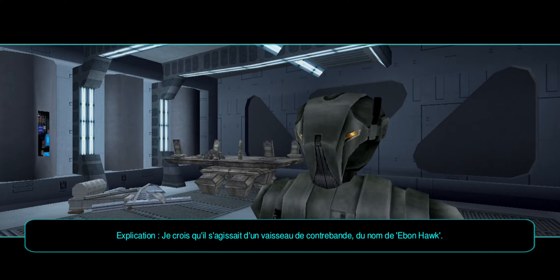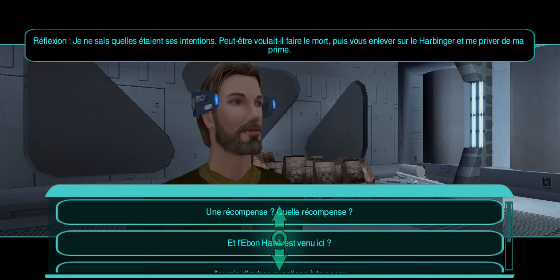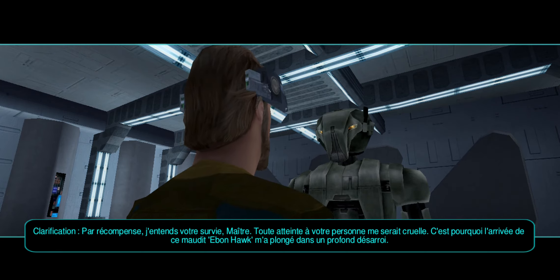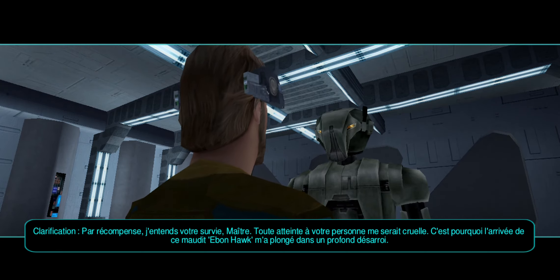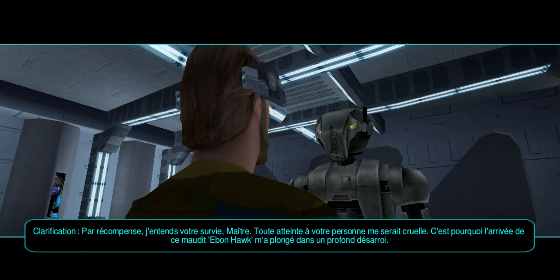I believe it was a smuggler's vessel by the name of the Ebon Hawk. As to its purpose, I do not know. Perhaps it was always its intention to play dead, then kidnap you off the Harbinger, and rob me of my bounty. By bounty, I refer to your life, Master. It would pain me to see you damaged in any way. That is why the arrival of this Ebon Hawk caused me considerable distress.